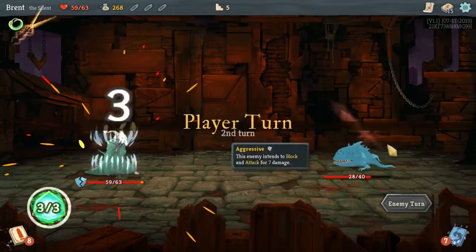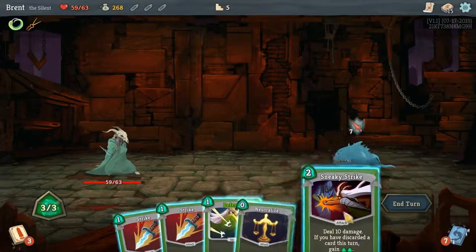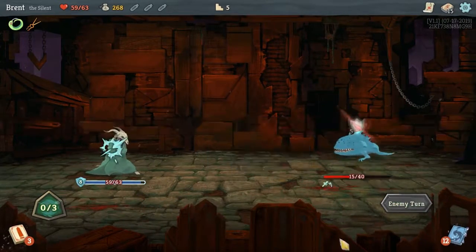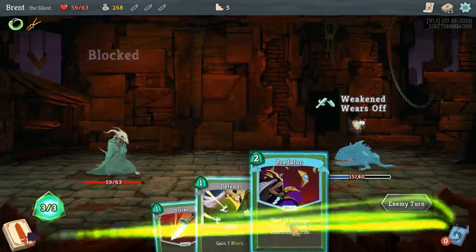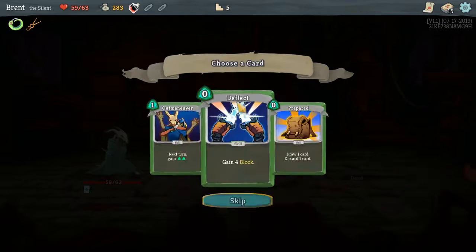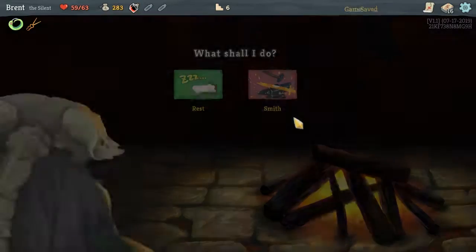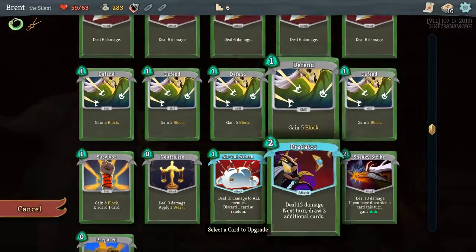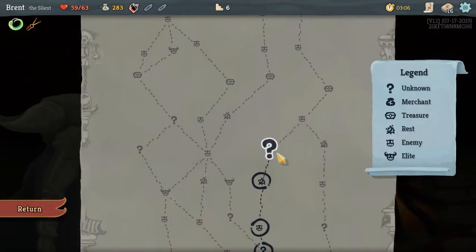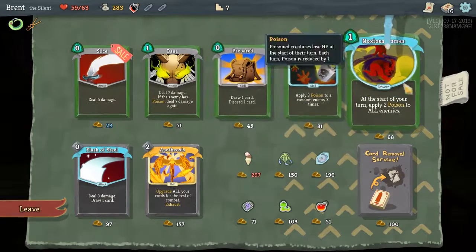Getting some early Predator or Sneaky Strike could work if you want it to. Pretty much you just need some early damage to survive some of these hard-hitting elites like Gremlin Knob and Lagavulin. Prepared goes well with our Sneaky Strike — even though it is card negative, it's still pretty good. Have we gone with a discard build before? A lot of poison here with what's available — I feel like they'd want to rotate the poison.